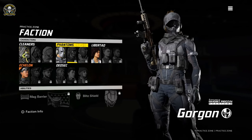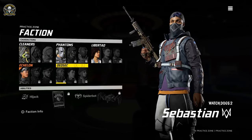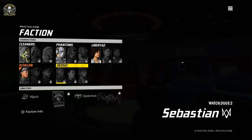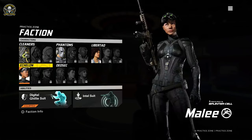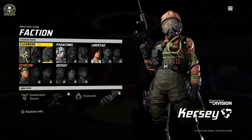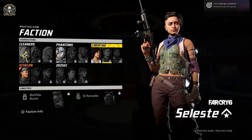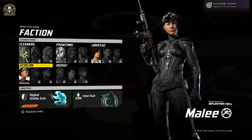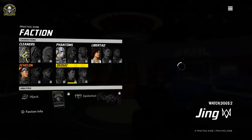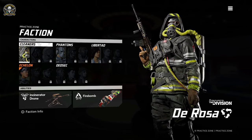So we've got Cleaners, Phantoms, Libertad, Echelon, and DedSec. DedSec is clearly from Watch Dogs, Echelon looks like they're from Splinter Cell — I nearly said Siphon Filter! Cleaners and Phantoms I think are from Rainbow Six, and these may be from Far Cry — yeah, it does say Far Cry 6 in the bottom corner. This guy looks pretty cool, let's see what he's all about.